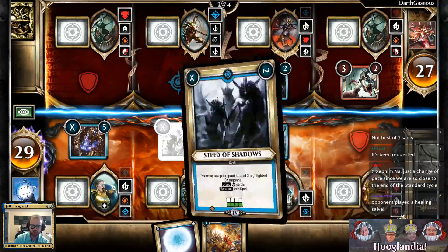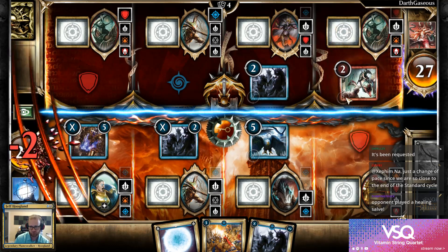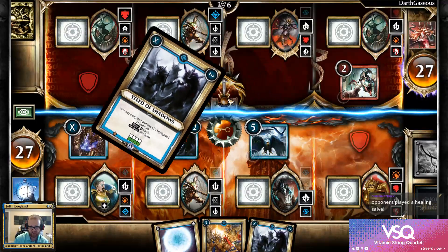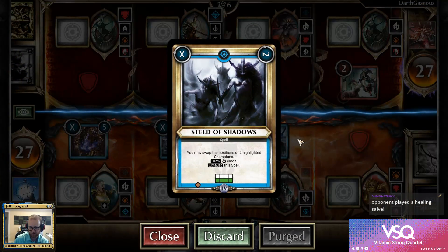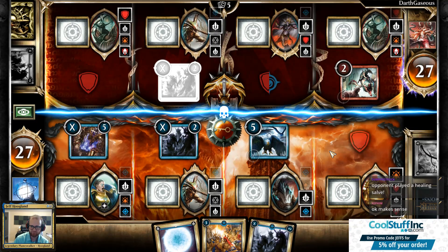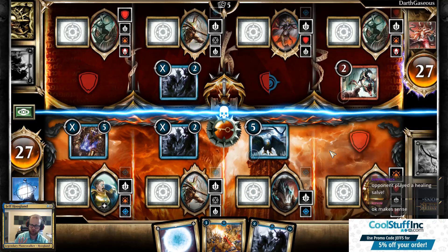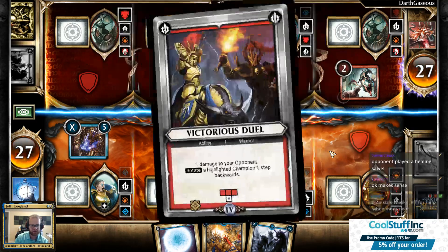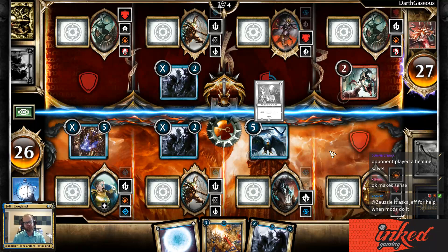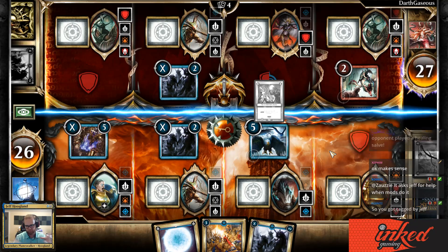My opponent's going to show how the turn sequence works. At the start of their turn, all of their cards rotate. This card says it deals two damage on its second corner. Then it goes to the left, and this card says draw two cards and then gets rid of itself. The Warhammer universe has four different factions in the game, and your deck can include cards from one of those factions plus neutral cards that all factions can use.